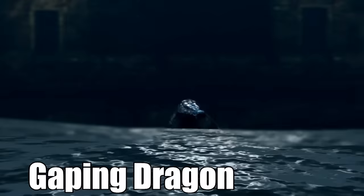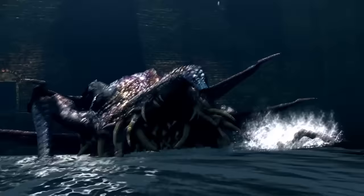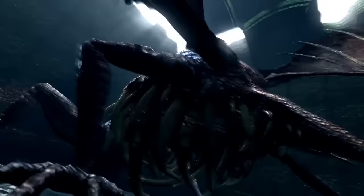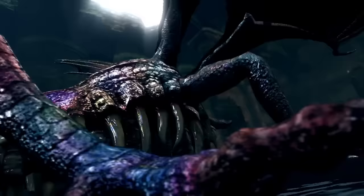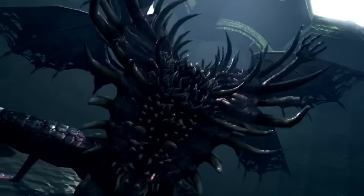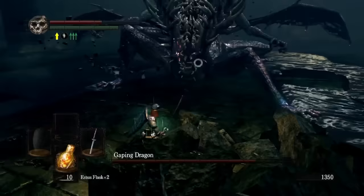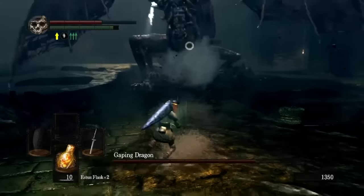The Gaping Dragon is a strange boss fight to analyze. This is, in my opinion, the first boss to really use spectacle to bring the experience together. You climb your way to the bottom of the Depths looking down at this massive arena the whole time, and as soon as you make it down, the cutscene does a great job selling you on the scale of this abomination. This thing, more than any other boss up to this point, feels like a boss fight — its damage one-shots most builds, and it has infinitely more health than any creature you've encountered. In terms of moveset, though, there's not much going on, and I don't necessarily think that's a bad thing.